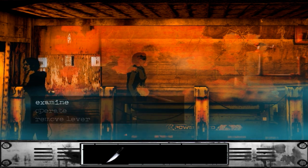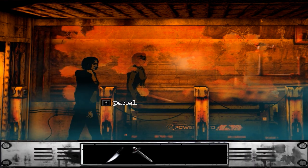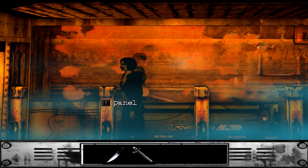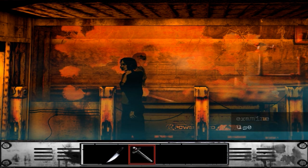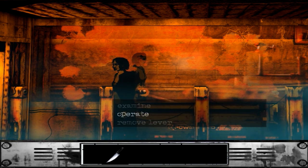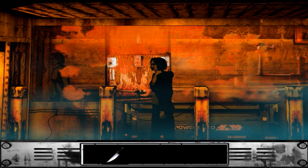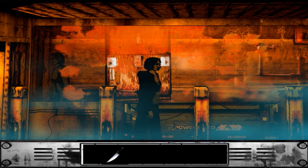I'll tell you what I need to do then — I need to remove the lever. I know what's going to happen here. If I put the mace in here and operate, she's going to go left, isn't she? She's going to go left. I'm going to need something else — another mace, crowbar, or some sort of weapon.